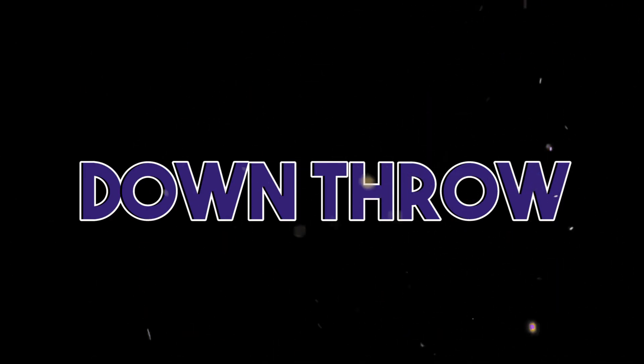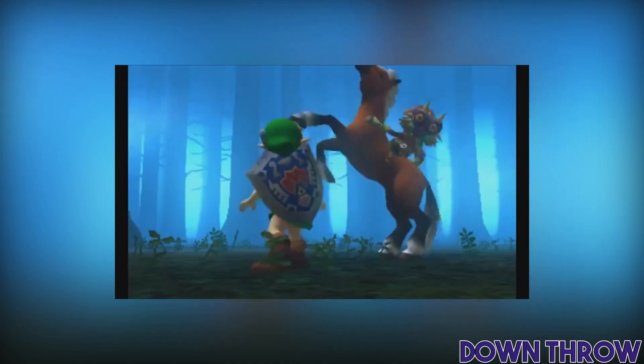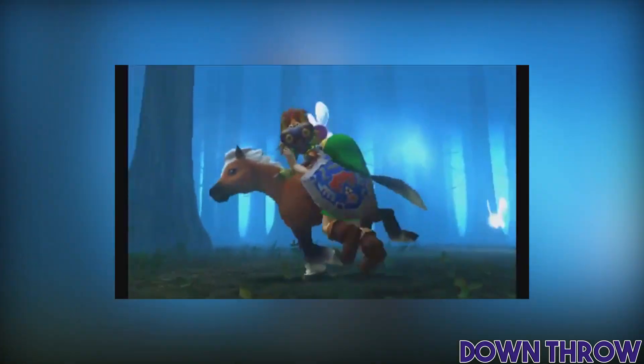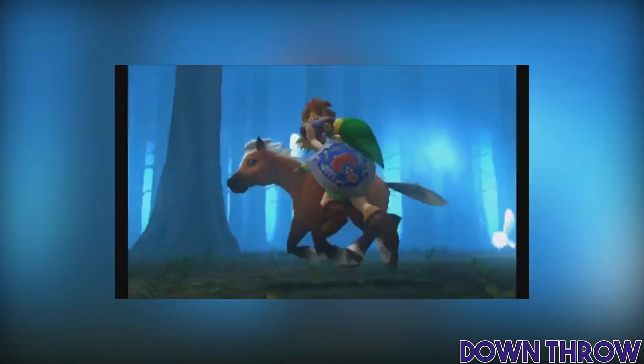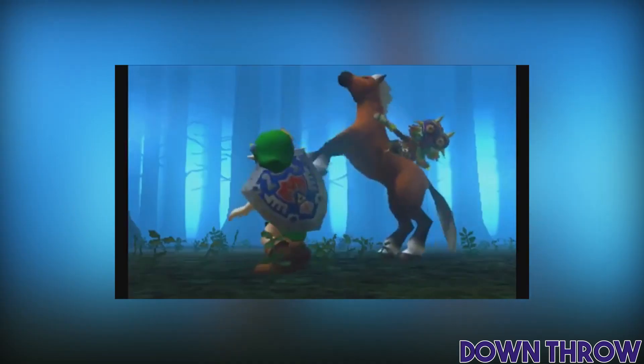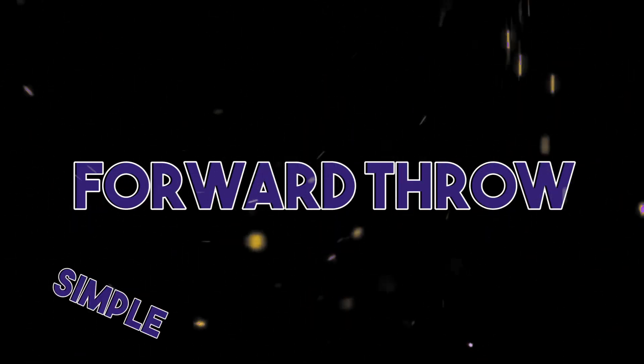Down throw — throws the opponent to the ground, jumps high up, then sits right on top of them. Exactly like what he did in Majora's Mask to dodge Link — he jumped super high in the air and then sat on top of the opponent. It will launch the opponent backwards. Forward throw — throws the opponent forward, then shocks them with telekinesis.